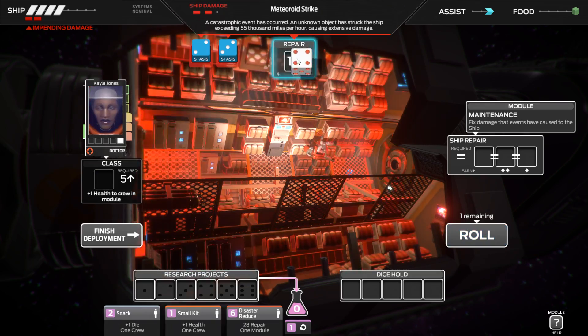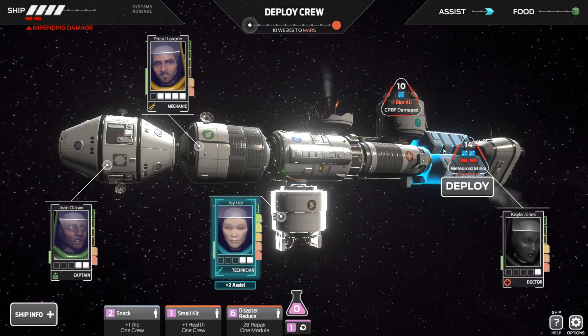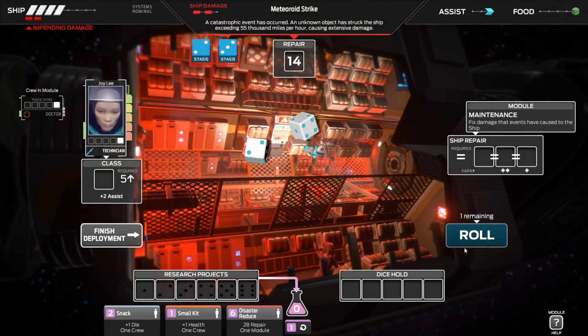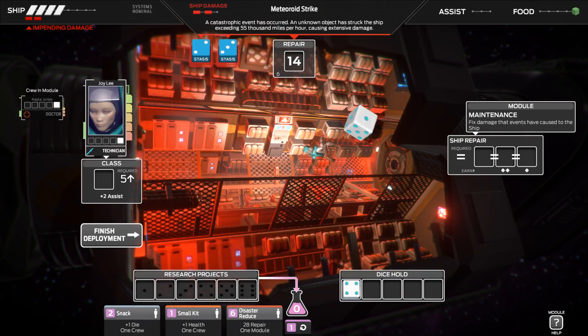That's a pretty good roll actually, so let's shove the 9 in there. And then our technician in here. 4 and a 2 — I'm going to re-roll that 2 again, see if we can get anything better. A 4 and a 4.